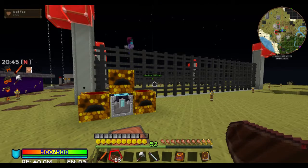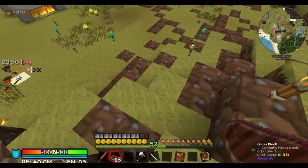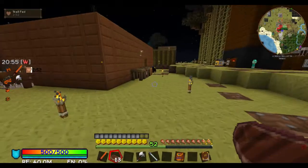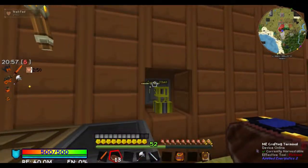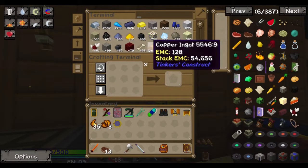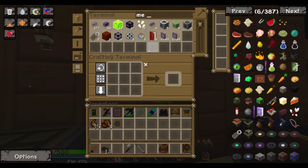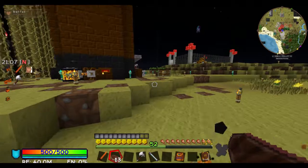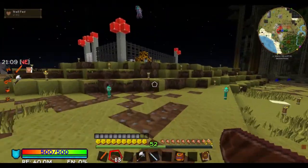You just need a M.E. interface. It's a M.E. interface. Charlie, do you need food? I did. I just cooked a shit ton of steak. All you had to do was ask. I got a shit ton of food. The M.E. interface is all you need, and then you need the stuff to power it.